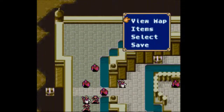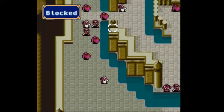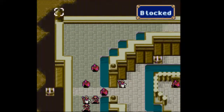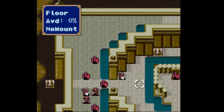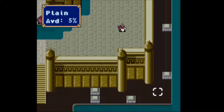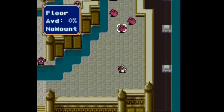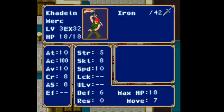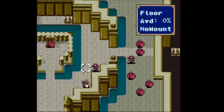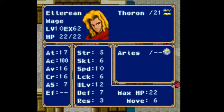Look at this. With this, we have blocked squares here as well. So how do we get to the treasure chests? Because there's a treasure chest over here and a treasure chest over here.